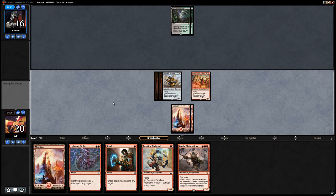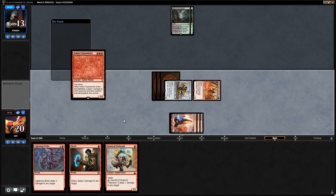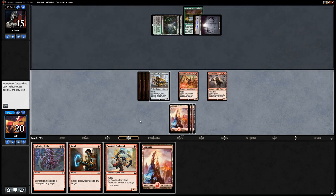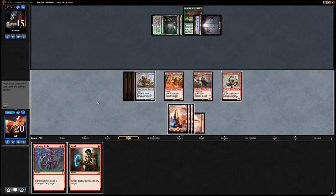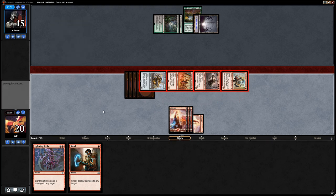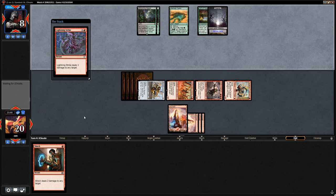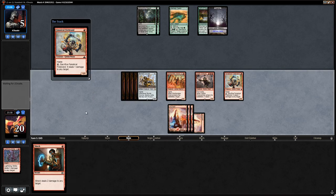No turn two play from the opponent, and we draw Chainwirler — we get in and play it. Turn three Gift of Paradise — so the opponent is on some sort of ramp deck. We can almost empty our hand and then activate Beaumont Courier to refuel. If the opponent plays a board wipe, we can Lightning Strike and then sacrifice Courier to draw four cards. We'll hold off on firing the Lightning Strike just in case they have removal for Courier.